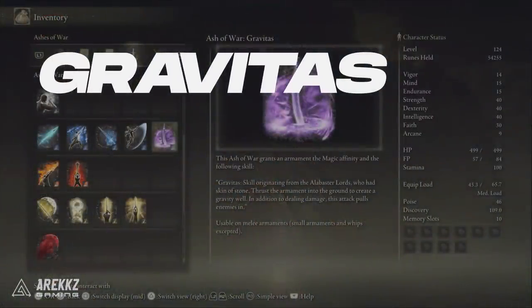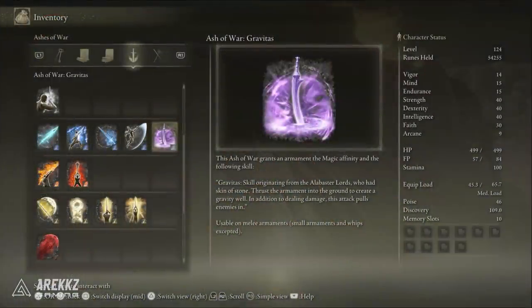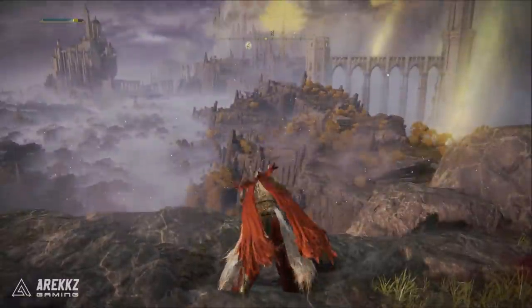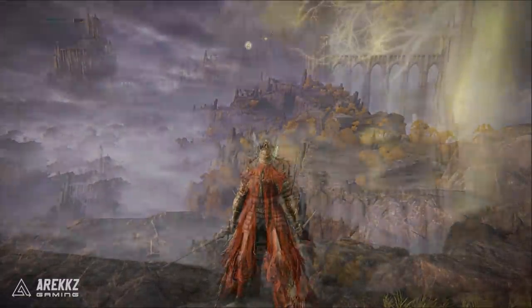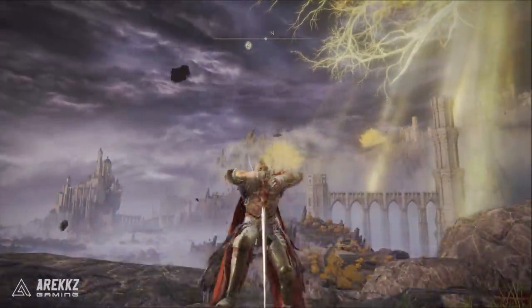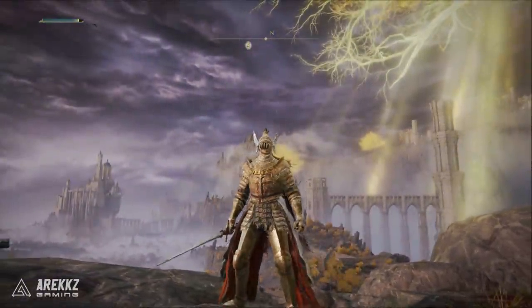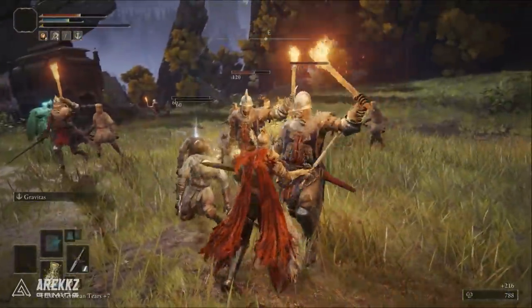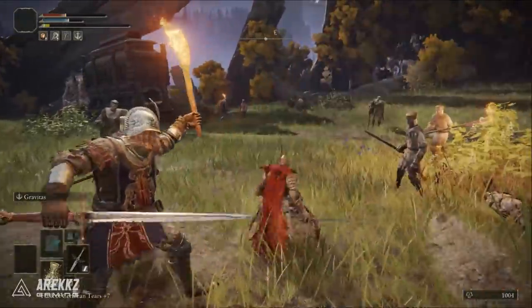First up is Gravitas. This works on all melee weapons that are not small. It's a skill originating from the Alabaster Lords. You essentially thrust the armament into the ground to create a gravity well. In addition to dealing damage, it also pulls all of the enemies around you in towards you. It's a really good AoE option, and it also has that stagger effect with the pull.